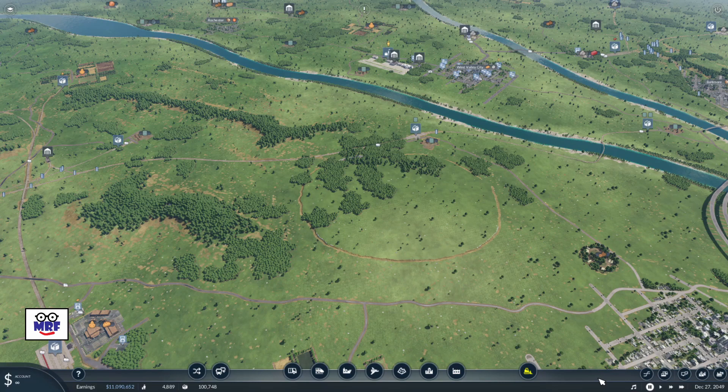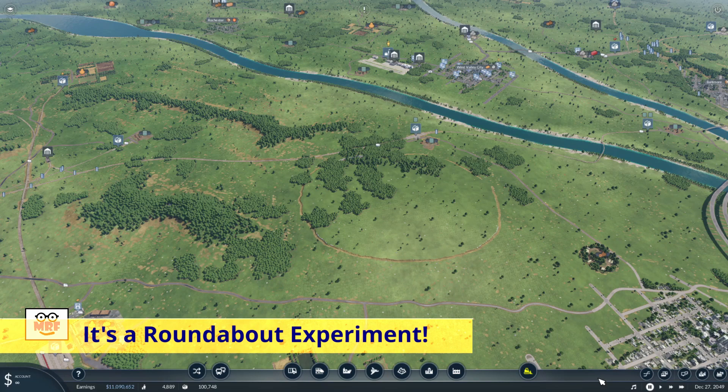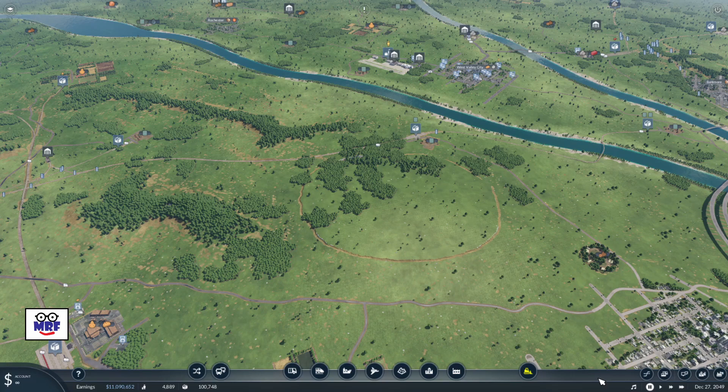So here we are once again in Transport Fever 2. The objective of today's video is to build a large train roundabout — and really not just to build it, but to find out: is it worthwhile building? Will it work? Will it be efficient? Will the trains even operate the way that we think they should? Anyway, there's one way to find out, and that's to build it.